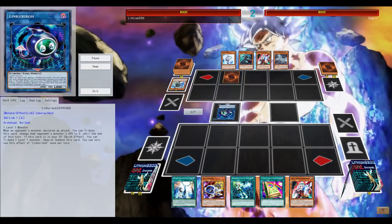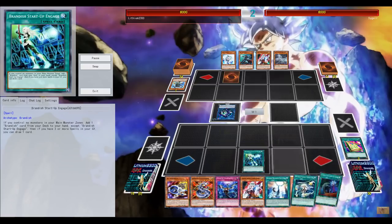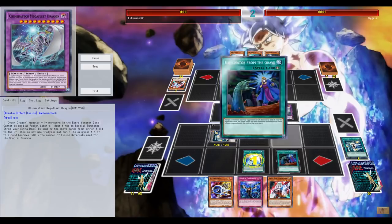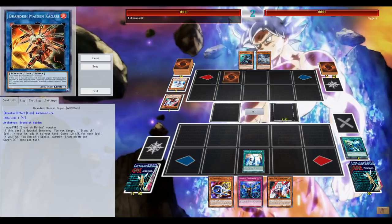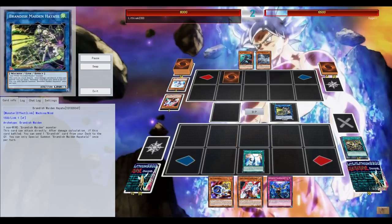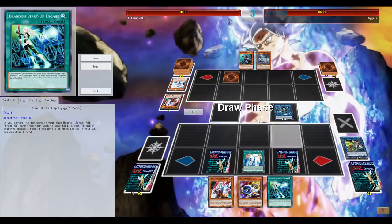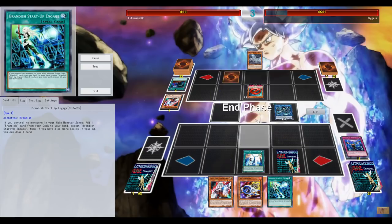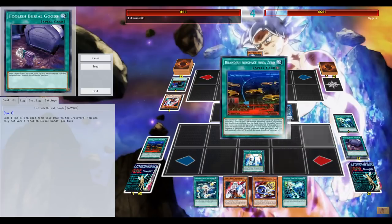Second duel - the opponent gets to start, and that's not a great opening hand going for Linkuriboh eventually. I still run Toon Table of Contents here in the deck next to the Foolish Burial of Goods into Metal Force Fusion engine. Metal Force Fusion again - there's not really a dead card since thanks to the field spell you can just set your Metal Force Fusion and pop it with the field spell, activate the top three, etc. Just keep upgrading your stuff, upgrading your link monster setup, setting up your grave.